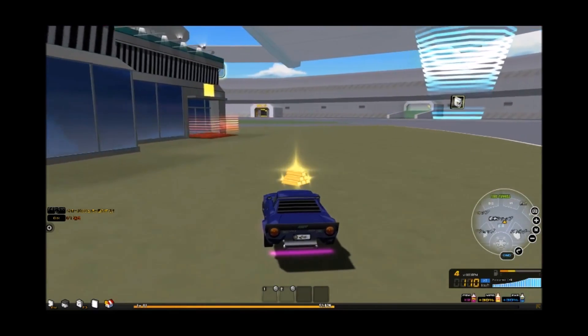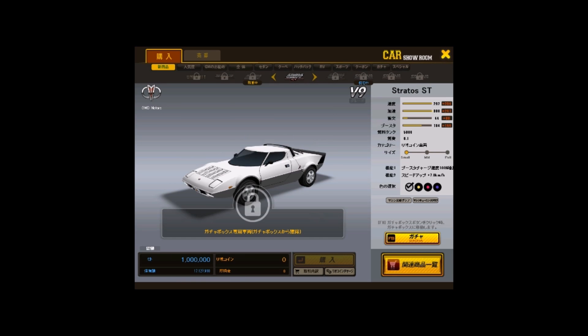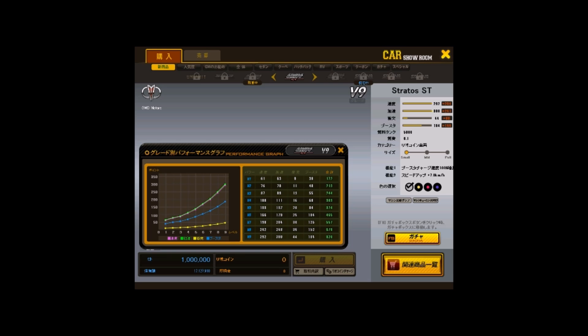Let's head to the dealership and look at this car's stats. It's a racing car, and that's exactly what it is. The Stratos boasts pretty good stats: 292 speed, 300 acceleration, 44 durability, and 184 boost. This is definitely a solid race car — with 292 speed and 300 acceleration it's at the high end of the most recent gacha cars in terms of power.